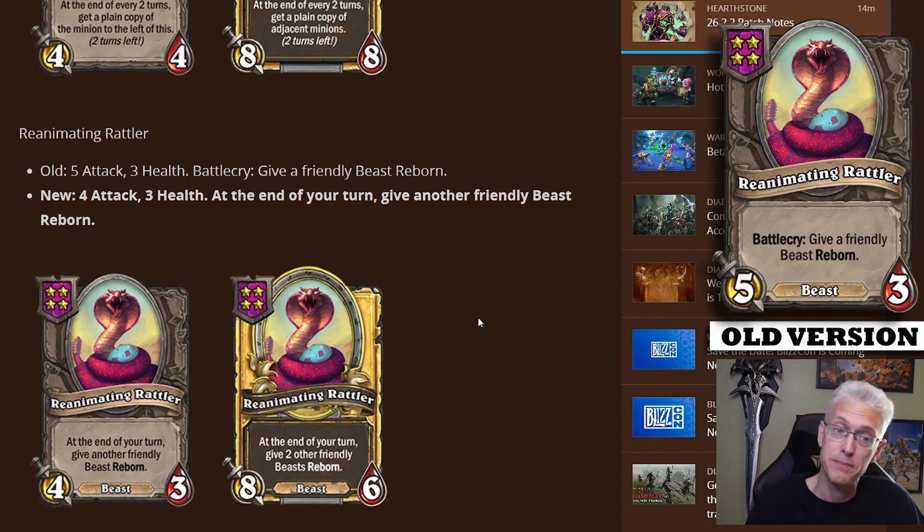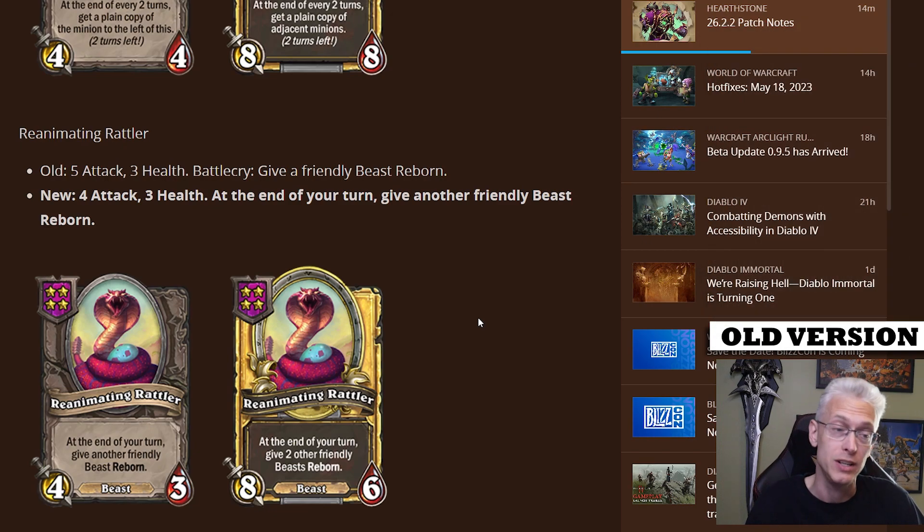Reanimating Rattler got hit with the nerf bat too, but at the same time it just means now it's going to stay on the board and slowly give your entire board reborn. It goes from a 5/3 stat line with a battle cry, losing that battle cry and changing to a 4/3: at the end of your turn, give another friendly beast reborn. So you just leave it sitting there — it's permanent and slowly gives away these buffs. You can actually consider keeping it on the board. Because it says 'another friendly minion,' you never have to worry about it reborning itself.